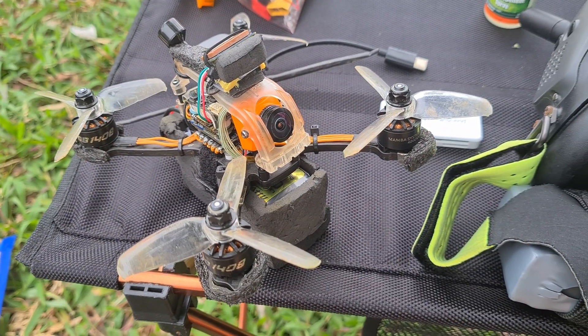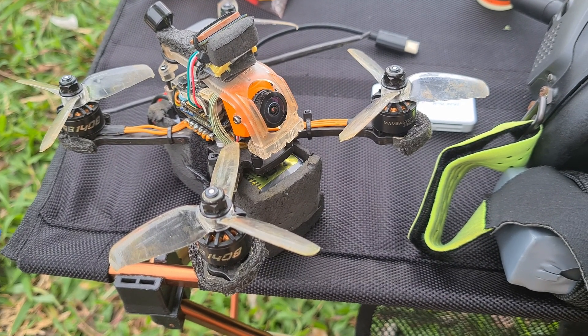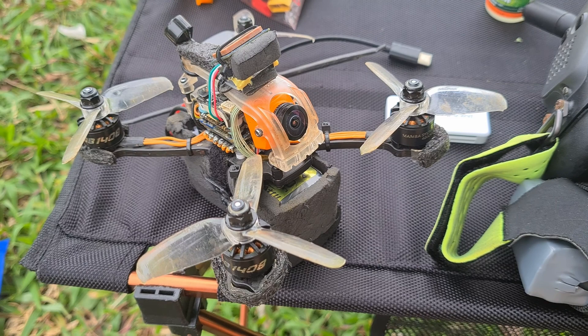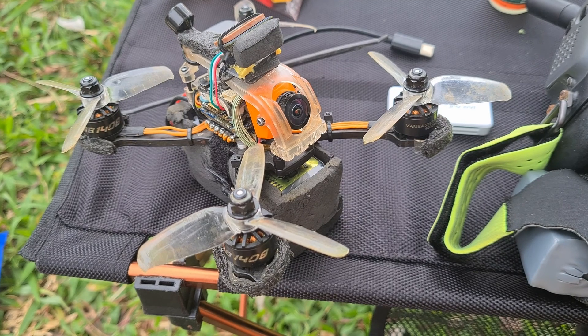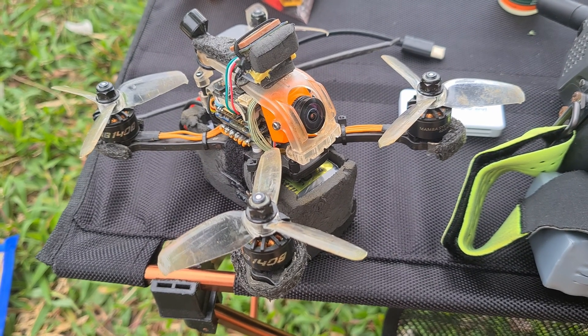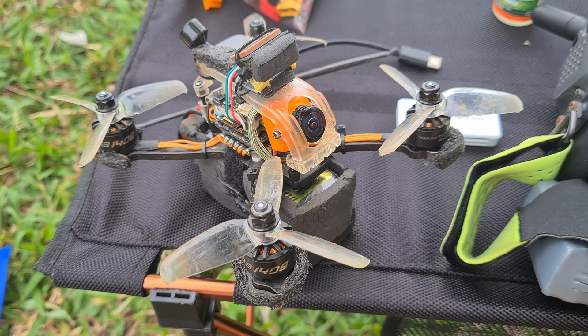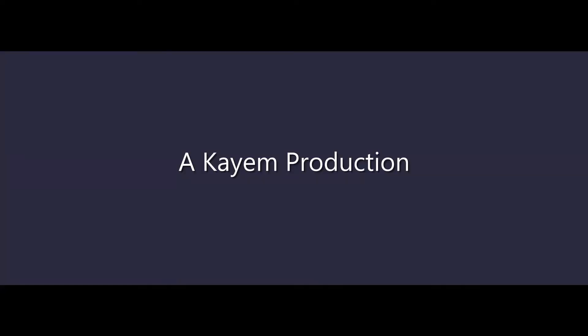Well, it was a good flight. At least we know that the GPS rescue doesn't really descend from the minimum descent distance. It comes to the hover point from your takeoff point and then it starts to circle. Maybe because I set the throttle limit — the low hover limit — too high, that could be the reason why it couldn't descend properly. Anyway, it was a good experiment and I hope you liked it. Bye-bye.